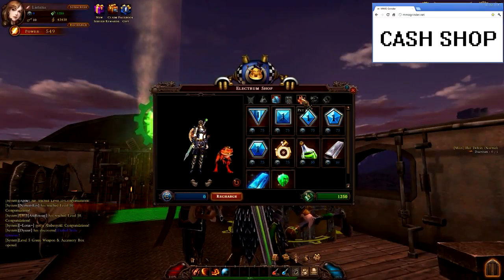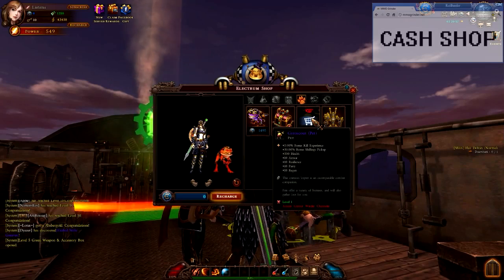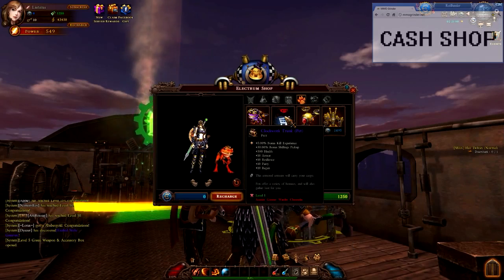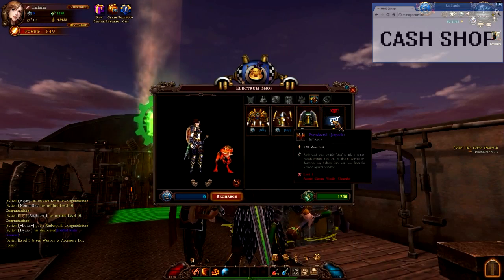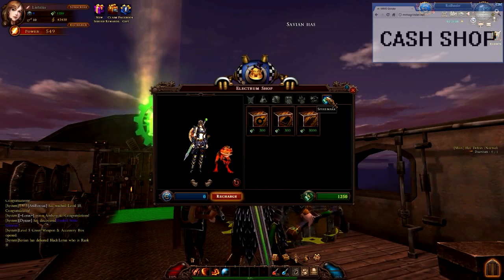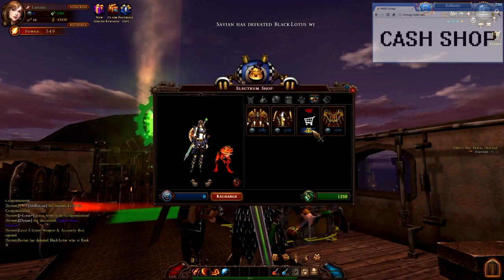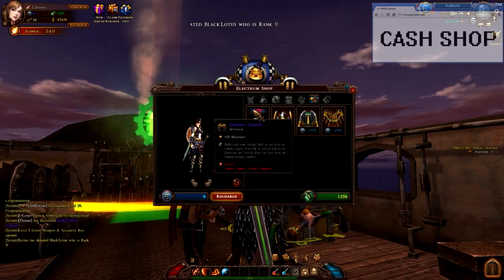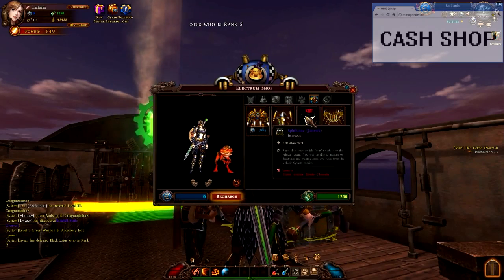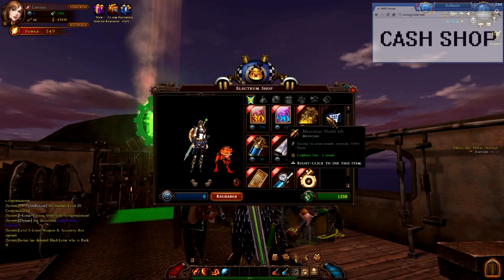The cash shop uses a currency called Electrum, and while the developer was originally very adamant about keeping things cosmetic, unfortunately it didn't really stay that way. While the game features a plethora of cosmetic outfits, many have stats on them that — while fairly inconsequential at the later levels — are still giving stat boosts. Also added to the cash shop are mod crystals, formerly easily earned in the alpha, but now available for direct purchase. You can also buy better potions here — ones that instantly restore a large amount of health, instead of the heal over time that standard potions provide.